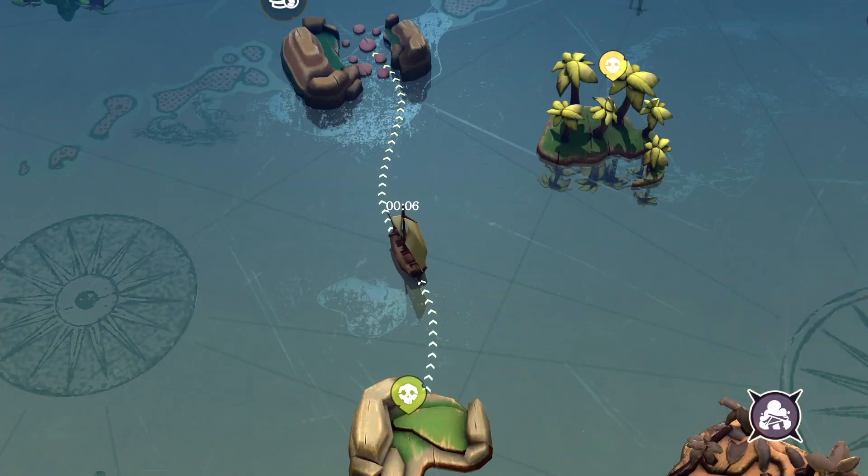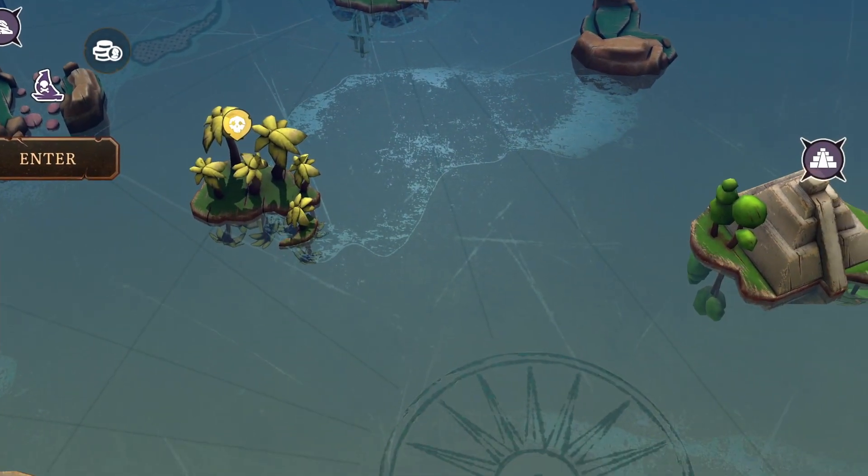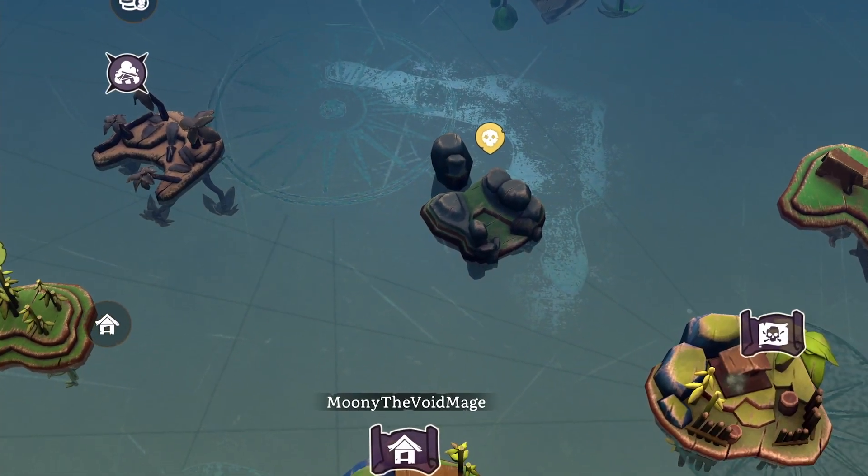Let's start with the exciting changes – the new global map design. It refers to a captain's table with wooden carved figures of the islands and the ship used to travel across the Caribbean.